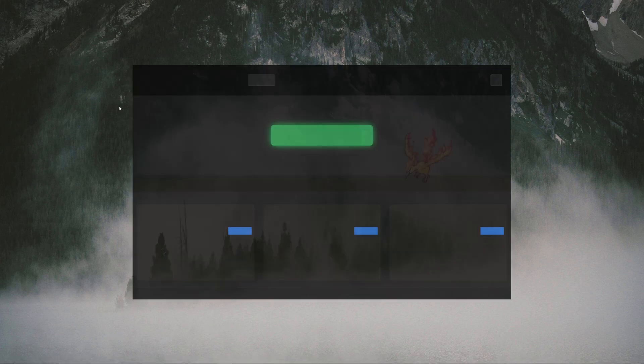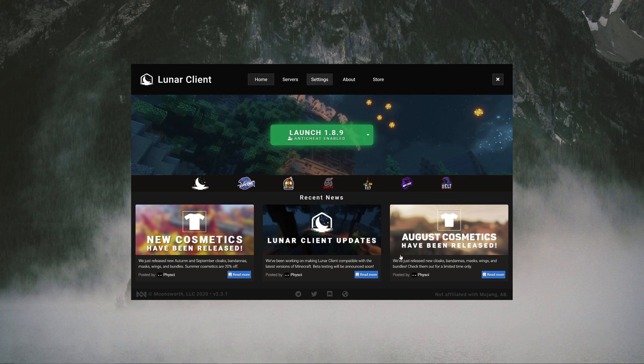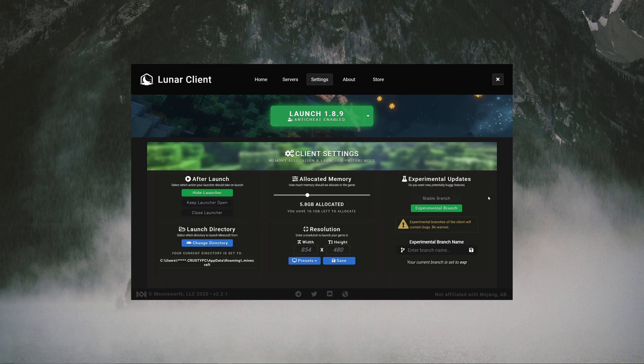Now it should open. Then you want to go to Settings. Yours will be on Stable Branch. Click Experimental Branch, and then click EXP.